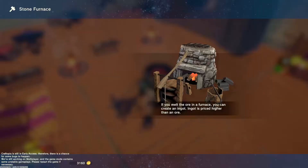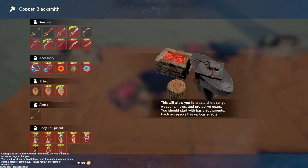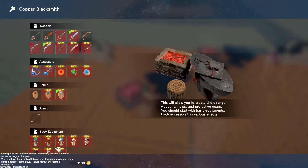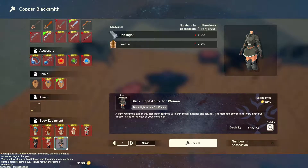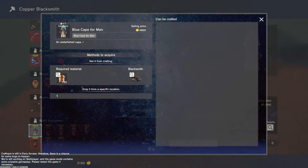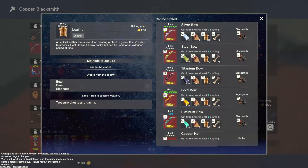Hey, what about this — hunting and butchering knife? But did you see all the clothes? I want to get the red one — yeah, but I'm missing a few leather. Let's see, I've got six leather. How much do you need? I'm missing some. I need to make — so bear, deer, and elephant drop leather.